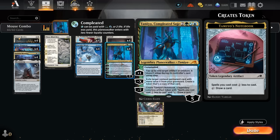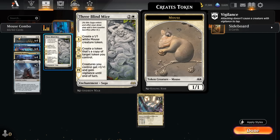So we're going to make a copy of Three Blind Mice in the form of a token, which is very important because on chapters two and three, Three Blind Mice creates a token that's a copy of a target token we control. So we're not limited to copying creature tokens — we can also copy the Three Blind Mice token generated by Taminao. On chapter one, we immediately make a mouse token, resulting in an increasing number of mouse tokens turn after turn.